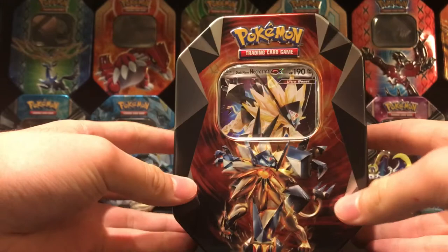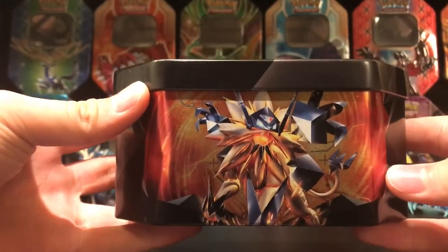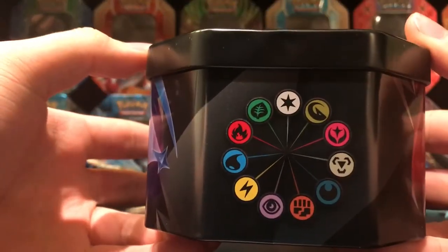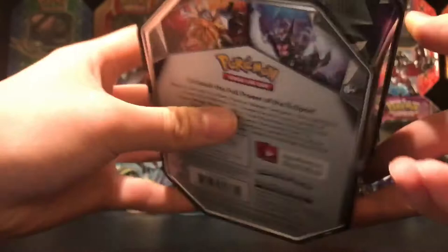So there's the lid, the front, the side. I also drew a Duskmane Necrozma drawing on my Snubs — I suggest that you check it out, it's pretty awesome. Dawn Wings Necrozma right there — that's the other tin. And then the top. There's the back.